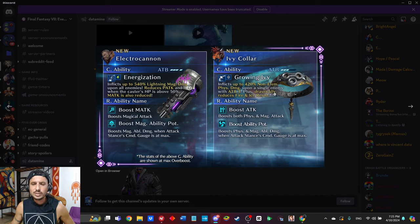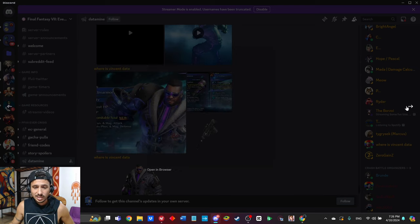Over here for Red 13, we also have a very interesting weapon — the Ivy Caller. The command ability only has a three ATB cost, inflicts up to 420 non-elemental physical damage upon a single enemy, and drastically reduces fire and ice resist. This is the first double imperil we have in the game — it imperils both fire and ice at the exact same time. Not quite sure when that's going to be most viable, but it does look pretty cool. The OB abilities are boost physical and magic attack, and also boost physical and magic ability damage — a completely new OB ability.